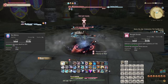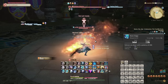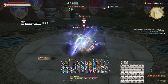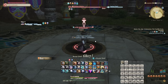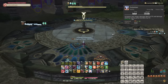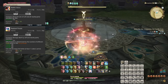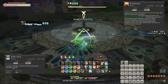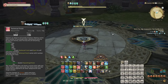One somewhat common example includes Gunbreakers using No Mercy followed by Rough Divide to engage combat. If you wanted to start your No Mercy window with Keen Edge, then that would be perfectly fine, especially if your GCD is slow enough that late-weaving No Mercy makes no difference anyway. Other surprisingly common examples include using raid buffs before combat starts: Red Mages using Embolden, Summoners using Searing Light, Bards using Battle Voice and sometimes Radiant Finale in dungeons, Reapers using Arcane Circle, Dragoons using Battle Litany, Monks using Brotherhood, Astrologians using Divination, and Dancers using Technical Finish with no target.